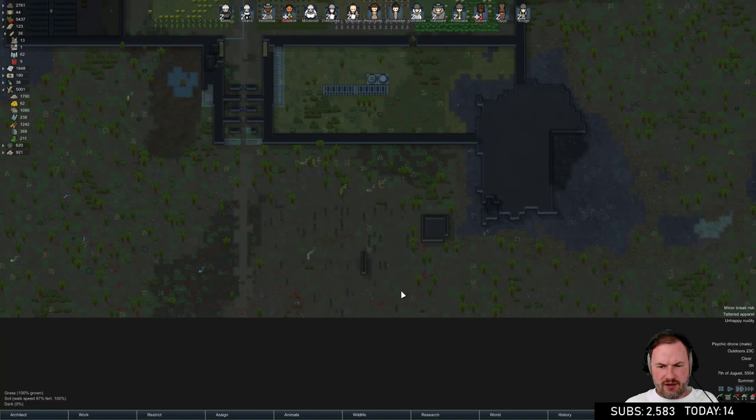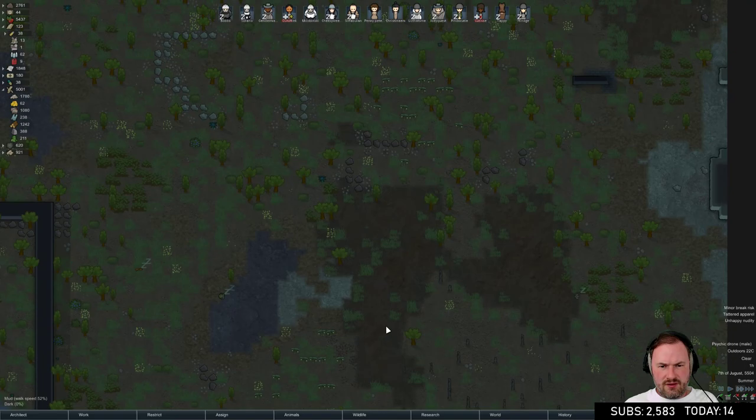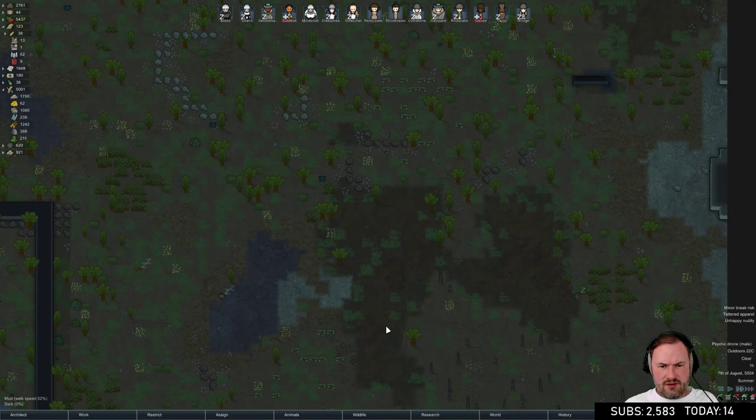We need more granite - we need to haul in some or dismantle some. This is all sandstone up here. Granite's this stuff here - there's actually a bunch here. Let's haul this in.